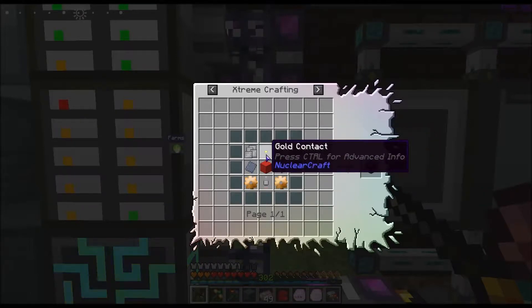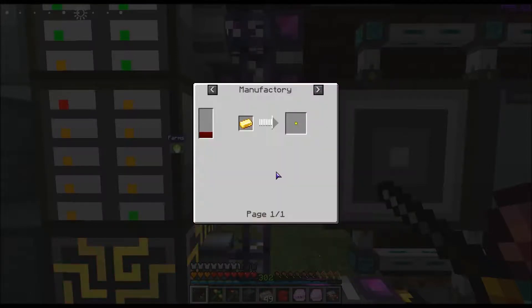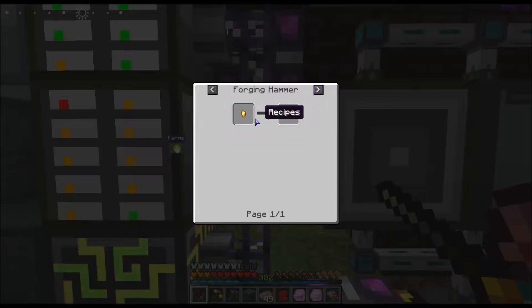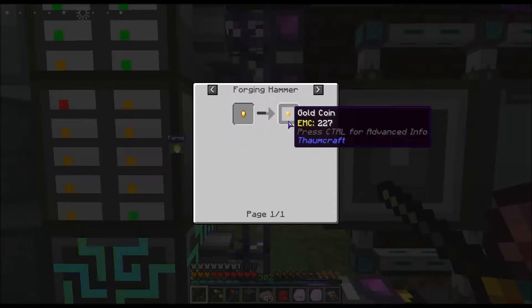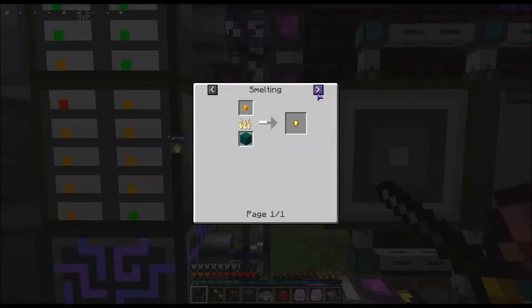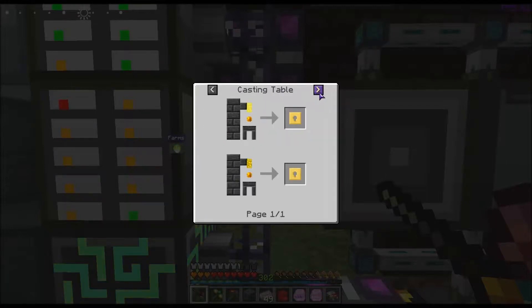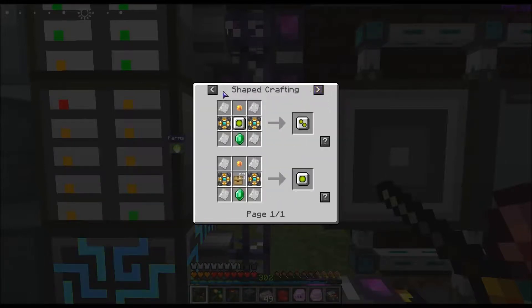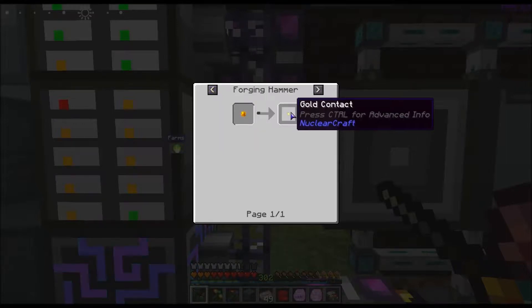I just showed you how to make these gold contacts. You put a gold nugget into the forging hammer and it gives you a gold coin. Then you put that gold coin back in and it gives you one of these gold contacts.